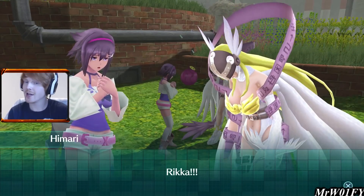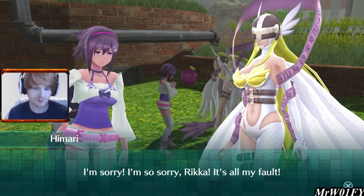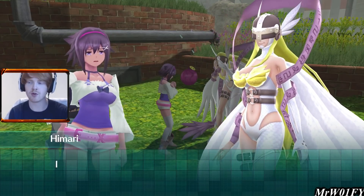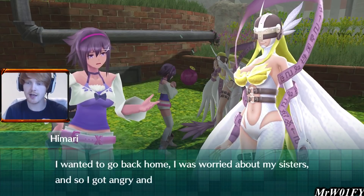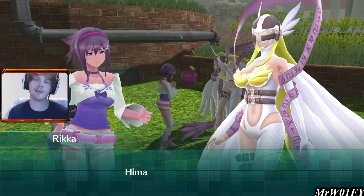It looks like we did actually stop the transformation of Rika. Himari is kind of calming down — she's going to try and stop being a doofus from now on. She says she wanted to go back home, was worried about her sisters, and so she got angry and took it out on Rika.